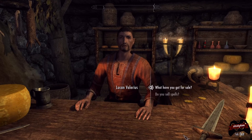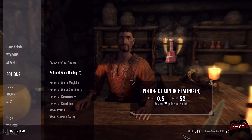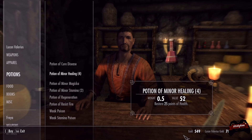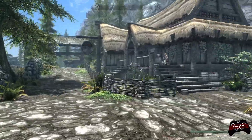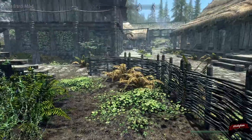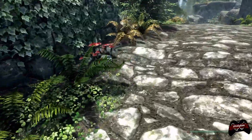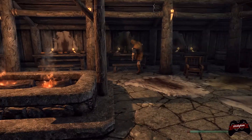Before we do that, I want to see what potions we can get. We have 549 gold, so let's go ahead and buy these. I really don't like spending my money on that kind of stuff, but I think we might have to because we're going to need all the potions we can get. I believe there is an alchemy lab in the inn, so let's go ahead and see if we can craft any potions before we head over. Once we do that, we'll make our way to Bleak Falls Barrow.